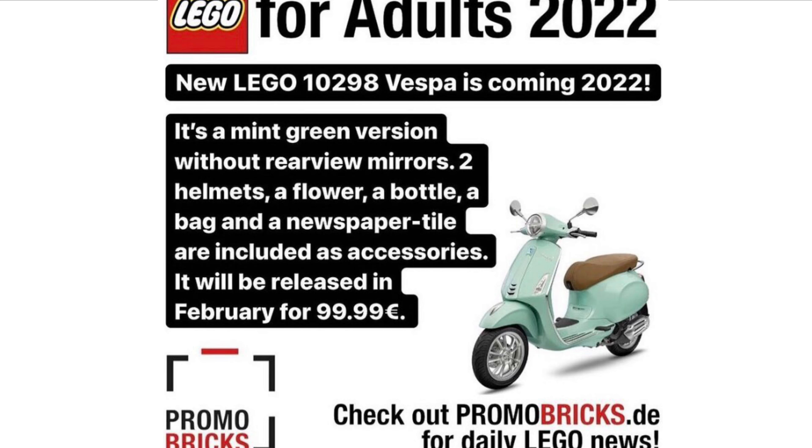Next up we have new information on the brand new LEGO 18+ set number 10298 — the Vespa for 2022. The description is as follows: it's a mint green version without rear view mirrors. Accessories include two helmets, a flower, a bottle, a bag, and a newspaper. It will be released in February at a price of 100 euros.